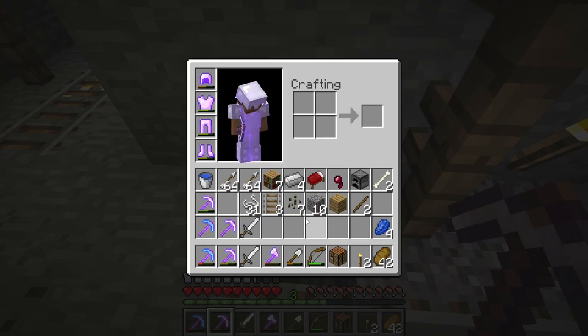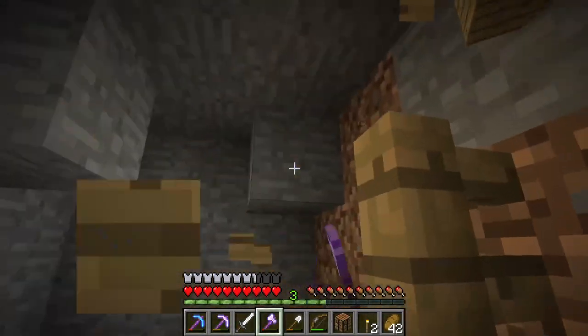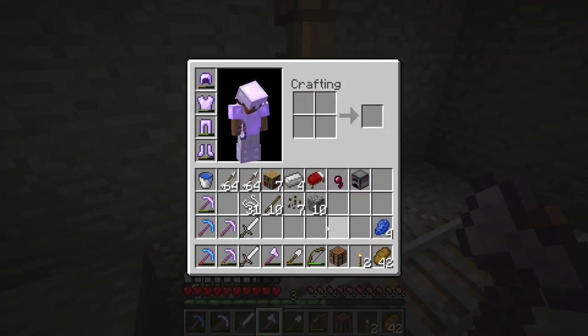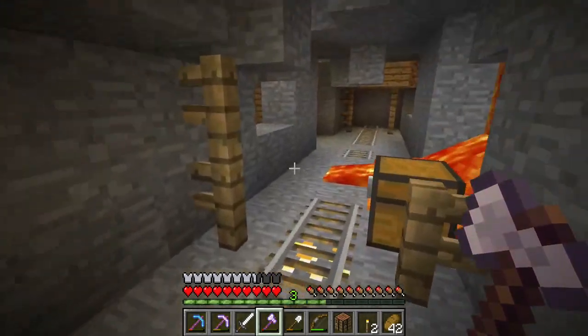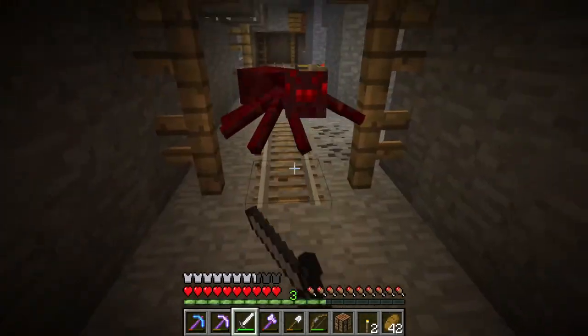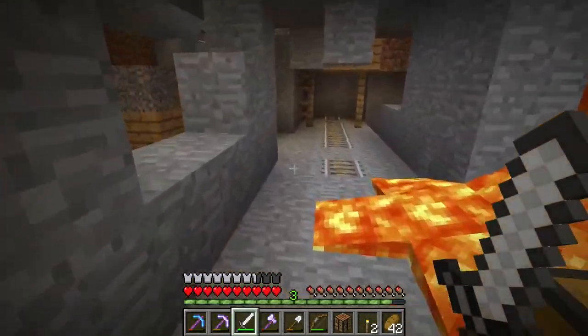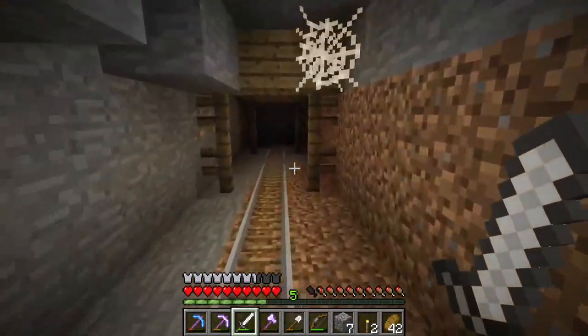I keep forgetting Q doesn't work down here, so we're gonna do it like this. We have enough string, I don't need any more. The seeds would be nice to have, but we can make more melon seeds. I don't need gold. These spiders are driving me up a wall. Holy balls, okay, there we go.